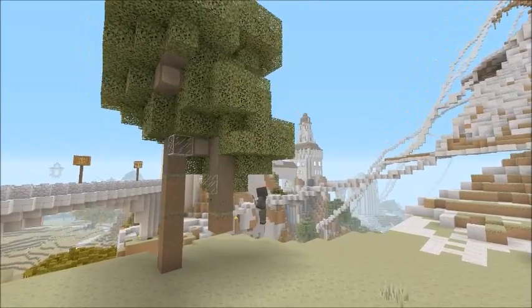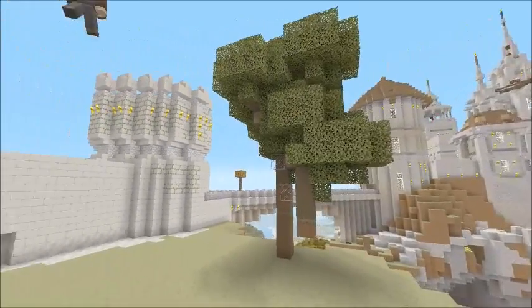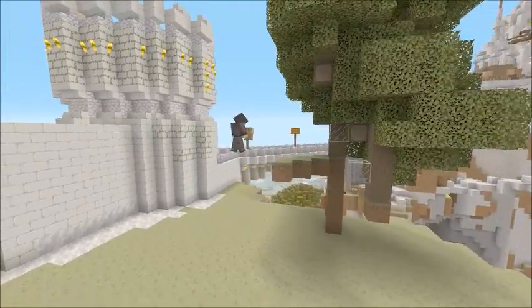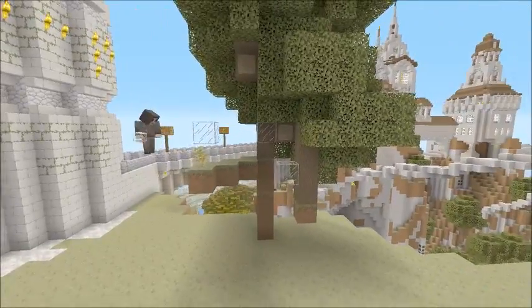Meyer has managed to build a massive forest — it's really cool. He's done it in the End, and that gives it a misty, foggy feel, and he's built a swamp around it. It looks fantastic, but without this technique it would have taken him probably 30 to 40 minutes per tree.